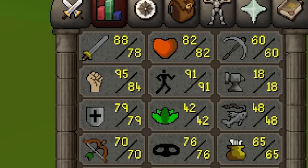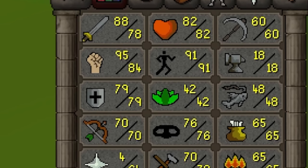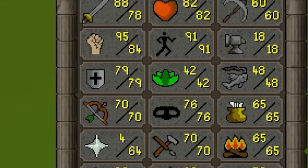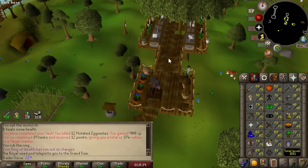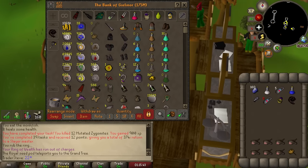We have two main problems. Firstly, our range level is really low — we need to get at least a blowpipe, which means getting 5 more range levels, and we have a pretty good plan for that. The second problem is we need to imbue our black mask. Right now it only gives the boost for melee combat style, but we 100% need it for ranged as well.